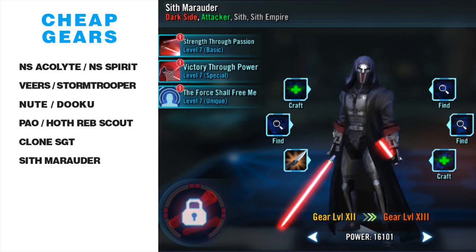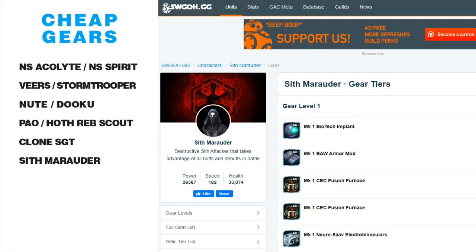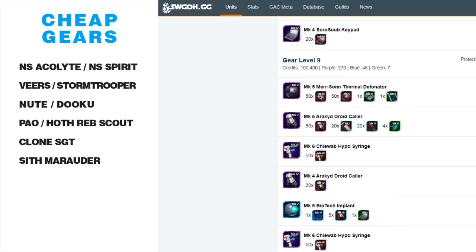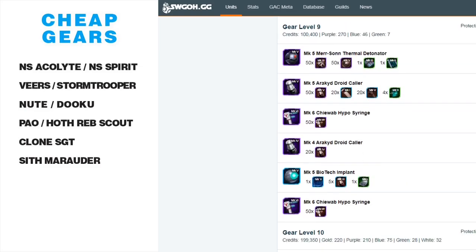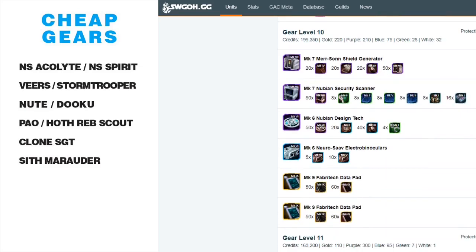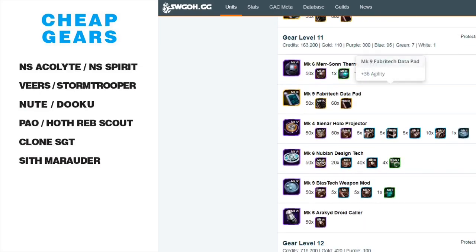Marauder also has a ship and has now become required for a Galactic Legend character. It's nice that Marauder is a very easy-to-gear character. At gear 8 there's a stun gun and a fusion furnace. At gear 9 there's only one carbonate and a droid collar. Gear 10 is easy with a Merr-Sonn and Nubian scanner and data pads. Gear 11 is not a big deal outside of the number of stun cuffs.